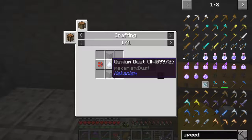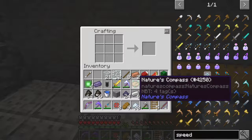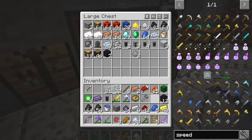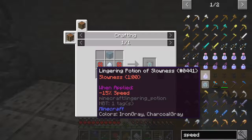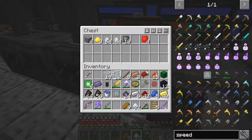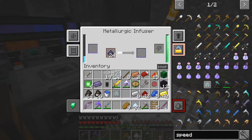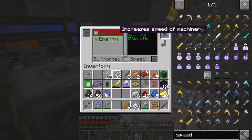We just need some osmium dust — we should have some of that. My inventory is looking horribly full again, so let me see what I can get rid of. We'll put these in the chest. We'll put them in the right chest later on. We can only make one because we don't have enough enriched alloy. So what we'll do is put this into this machine, because it's already got full energy.